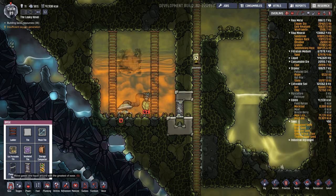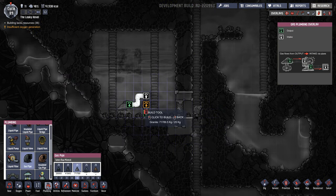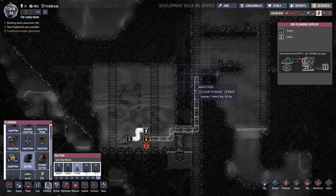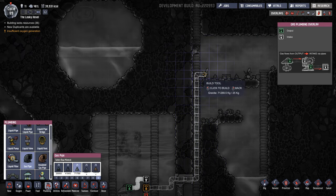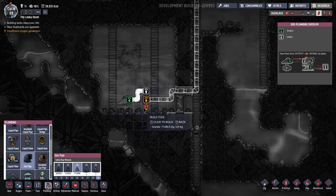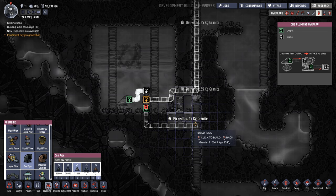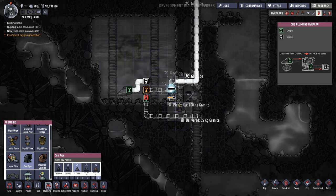Then we're going to set up some more gas piping. The natural gas output I will put along here and lead it out of the room, up here, and hook this up to a natural gas generator in a sec. The other port is everything else, which will be polluted oxygen, which we'll want to lead out of the room as well. Otherwise it'll just build up in here again and we won't eventually get pure natural gas.